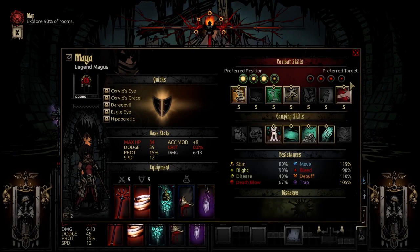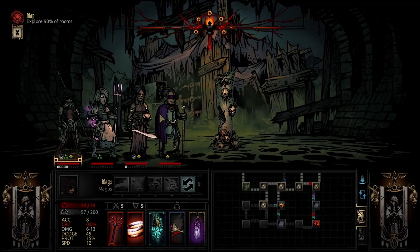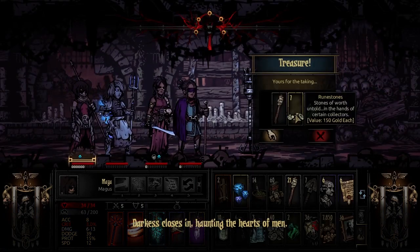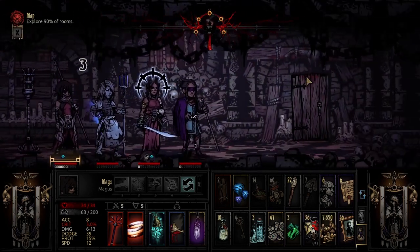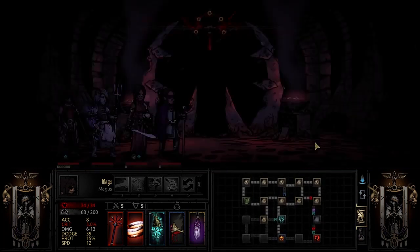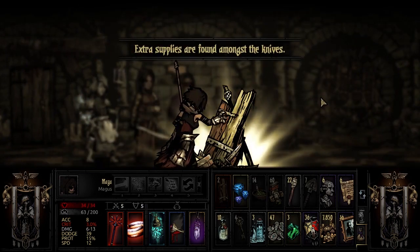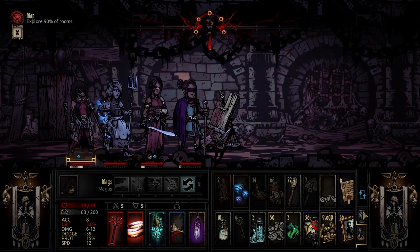The looting unit pays off here — collecting runestones that stack up to 50, worth 7,500 gold a stack. In a medium dungeon expect to collect around 50 to 60. It's not quite as formidable as the Antiquarian for wealth generation, but it's still pretty potent in its own right.